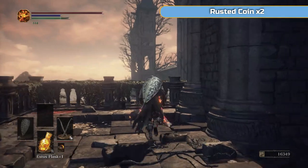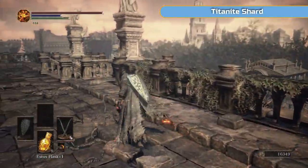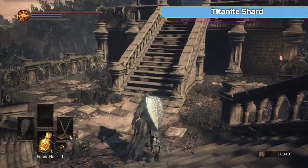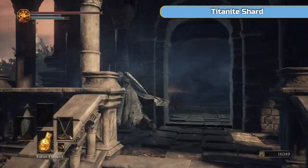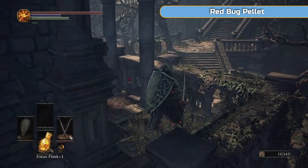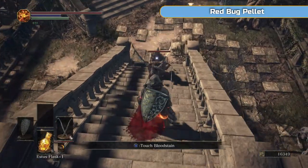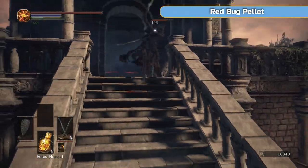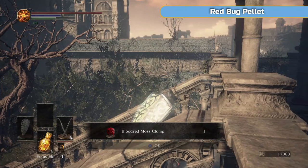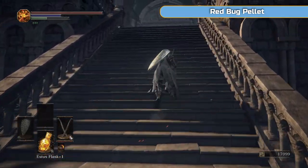I've just let that enemy, the grave warden, walk past this time — not going to fight it. Come and get these rusted coins; they temporarily increase your item discovery. I just remembered there's actually a Titanite Shard around here that I didn't pick up, so I'll show you where that is. Now I'm going to have to wait for the grave warden again. These guys usually do that double-handed attack at the start which you can roll straight through and get behind them. They do drop their own twin blades as well, though they're not as good as these ones — I think they scale off luck.